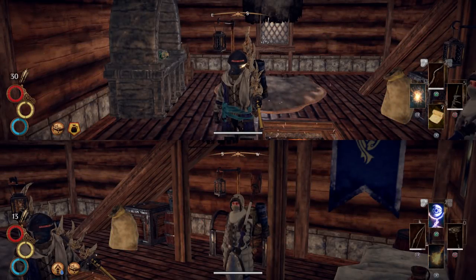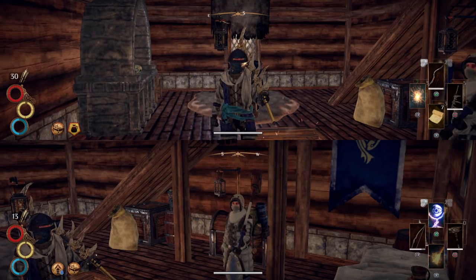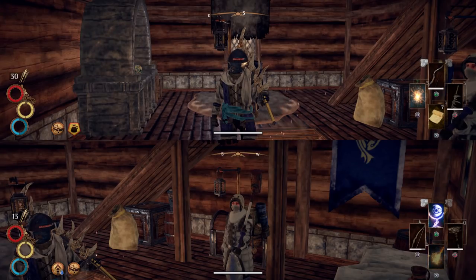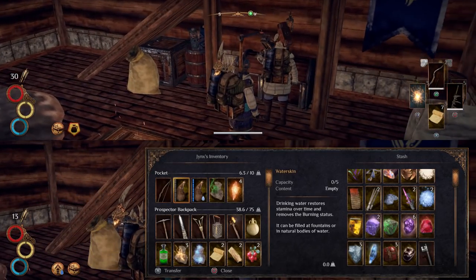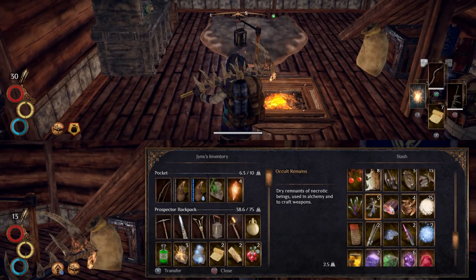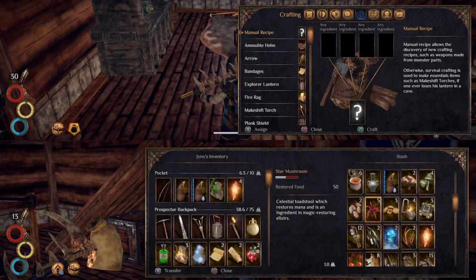Hey, what's up guys, I'm Praetorian and Jinx here, welcome back to Outward on the PS4 Pro. One thing I realized is I didn't use my magic in that last episode — I got this magic and never used it. Should have tried it out on that chicken. So Jinx is gonna be transferring her items into her stash while I'm gonna be doing a little bit of crafting, because I now have the items I need.